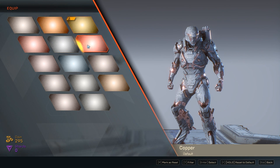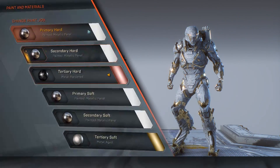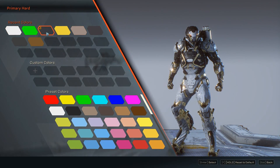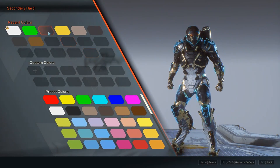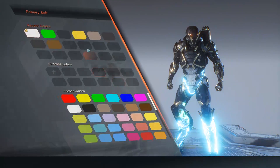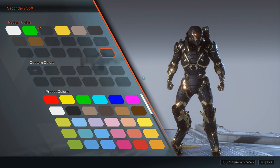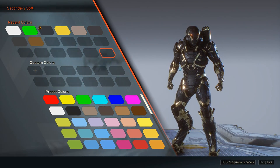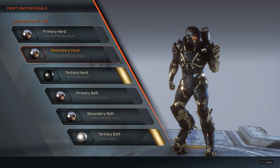So this is how you change out the colors on the javelin in Anthem. I spent some time to find this — I couldn't really see these options, but maybe it's just me. But if you haven't figured it out yet, now at least you know. I'm going to go with this black and gold because it looks so badass. That's how you paint your javelin in Anthem.